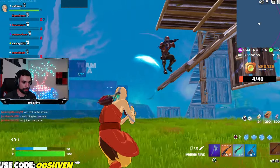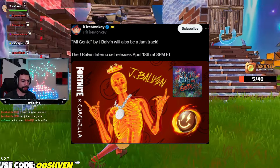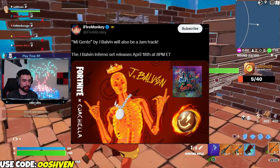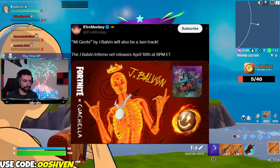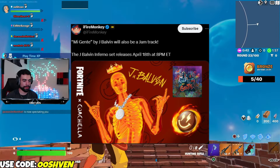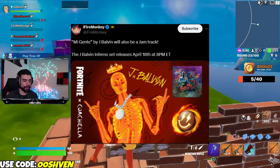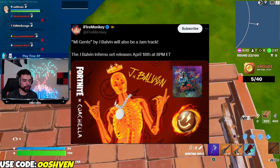We do have a brand new J Belovan bundle dropping very soon. This is the Inferno set that's set to be released April 18th at 8pm when the item shop changes. This version of J Belovan looks like an absolute vibe. If you'll be copping it as well, let me know down below, and if you know anyone that's going to like this skin, make sure you share this video with them.